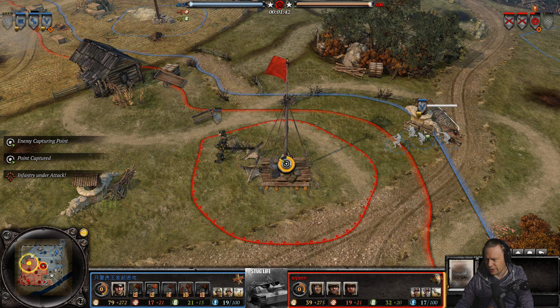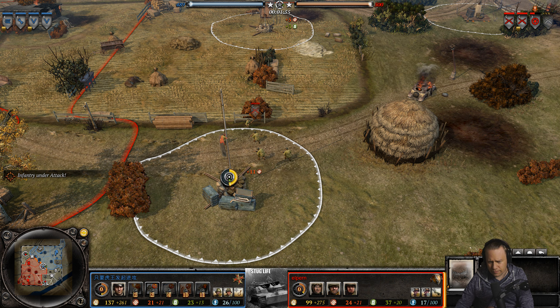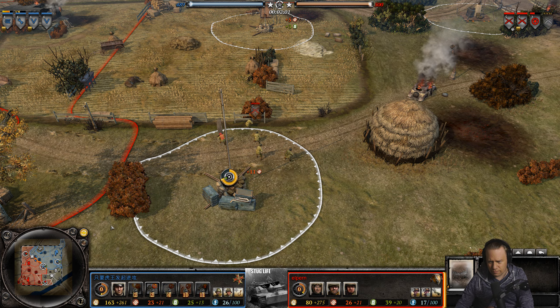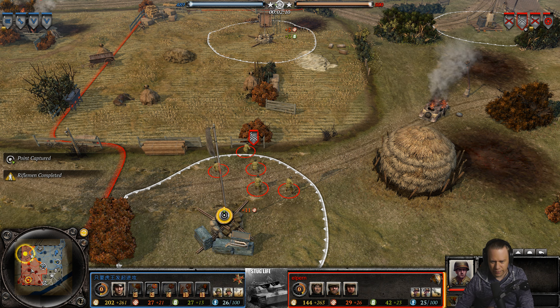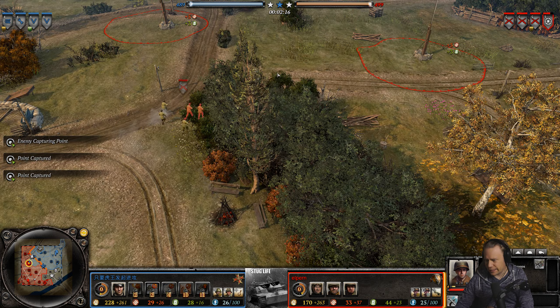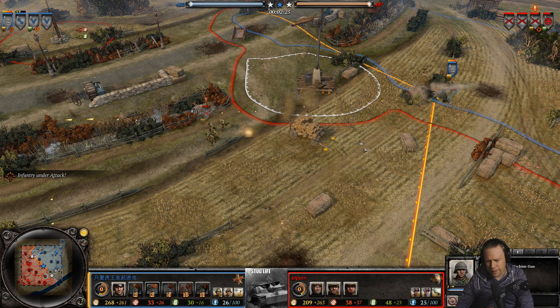Losing two men all for that piece of barbed wire — denying that green cover is certainly important, but it cost him a lot. Esam already finds the heavy machine gun, sets it up, and it's back to base for Elpern's squad. Good machine gun play here from Esam.